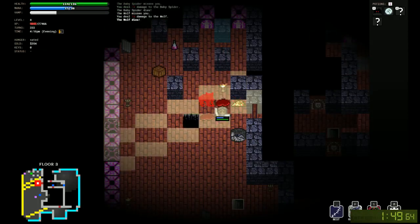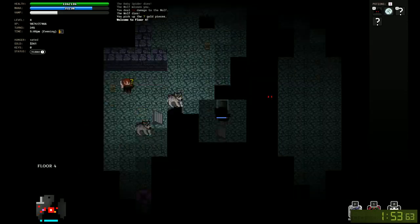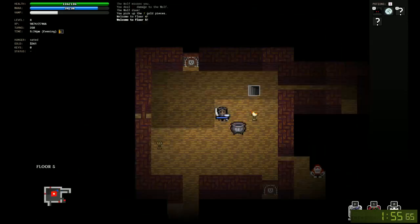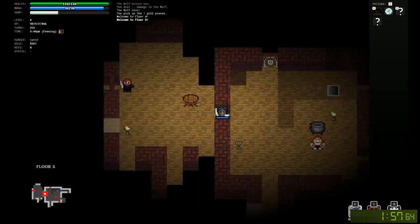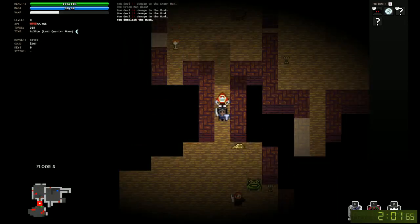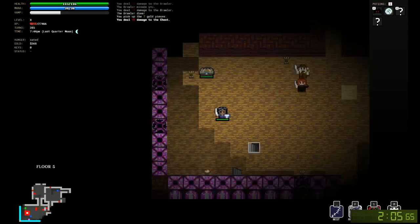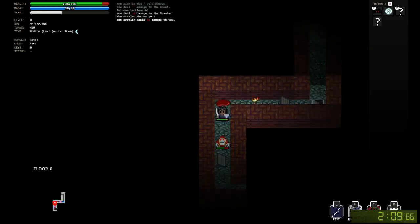We turn into a human and now we're going to race to floor 4-6 to start trying to find other branches. We're at 4-5 already so that's a good start — got through 4-4 very quickly. Checking to see if we can get that chest because we weren't sure if we picked up a key. We did not.